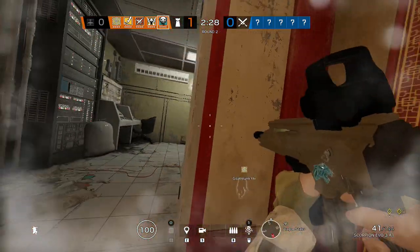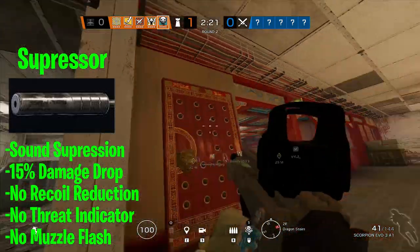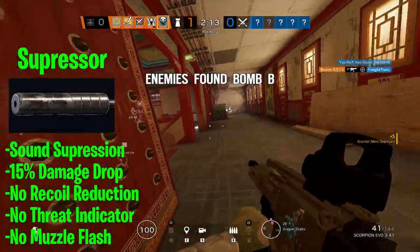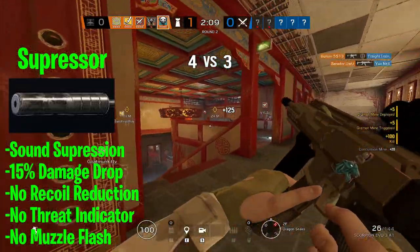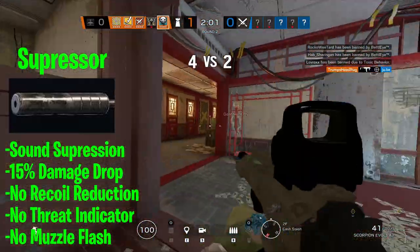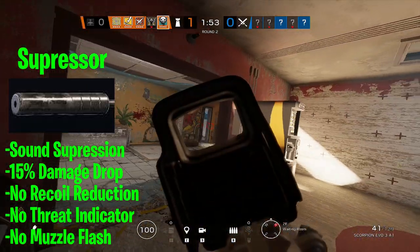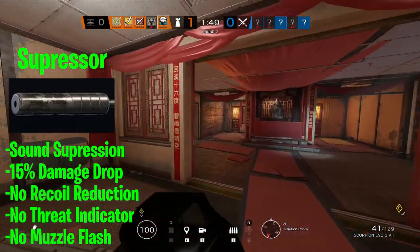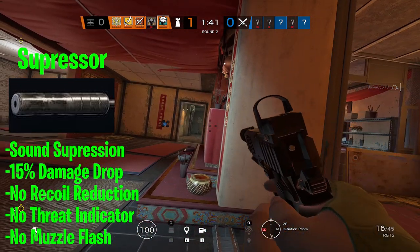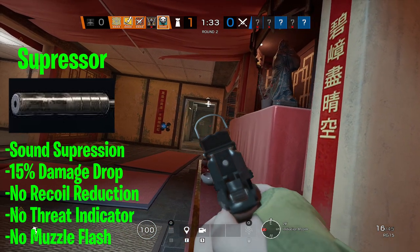To start, I want to get what I believe to be the most useless attachment out of the way: the suppressor. It's an attachment you'd only want for a specific operator, maybe Nokk or IQ — Nokk because she's built around being silent, and IQ so she can use her secondary to detect gadgets undetected. Other than that, it's not worth bringing because the suppressor does not reduce recoil at all, and it actually reduces a weapon's damage by 15%. It doesn't trigger a white threat indicator or show a muzzle flash, but barrel attachments are typically picked to reduce recoil, not to hide flashes. So for most weapons, the suppressor isn't worth running.